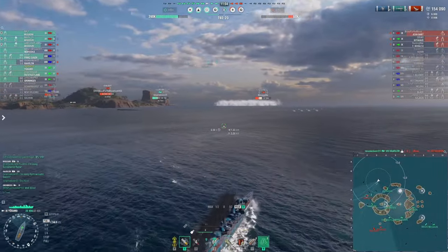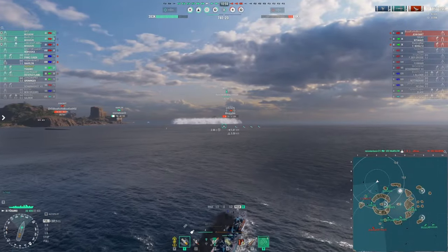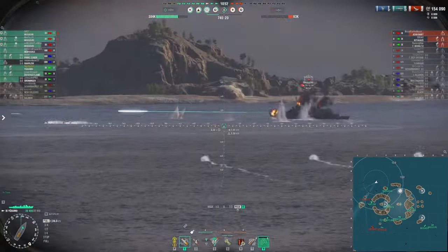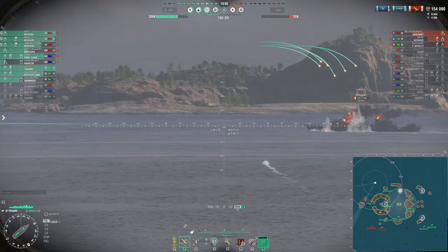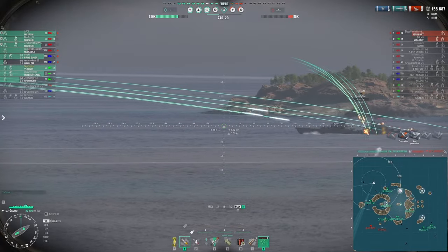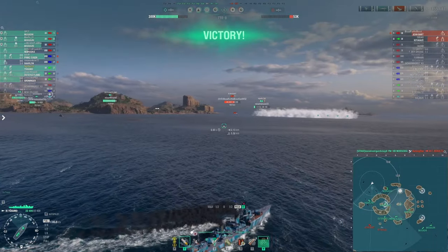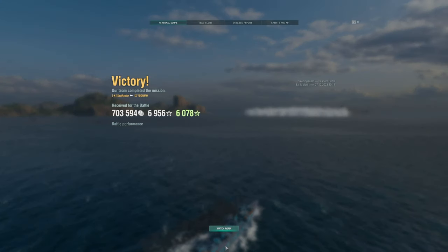Time to speed boost and get back in to be relevant in this engagement. Harlem has the Schultz lit on hydro with nowhere to run — though this might kill Harlem who's down to three or four thousand HP. I get my guns in on it, landing about two or three shells for solid damage, but the second salvo arrives just a hair too late and Nebraska cleans it up. That zeros out the enemy team — a win, and not a very long game — but it definitely highlights Yugumo's strengths: torpedoes, torpedoes, torpedoes.